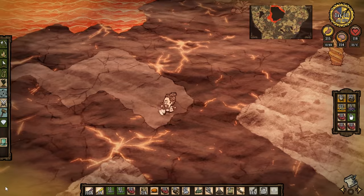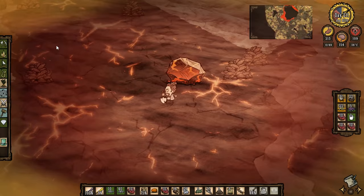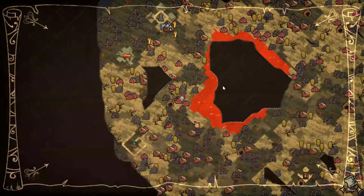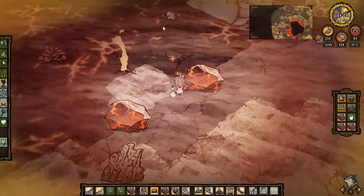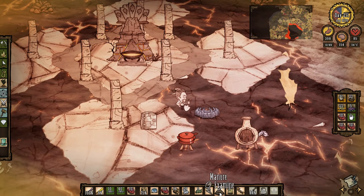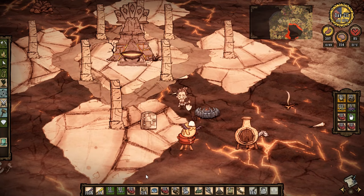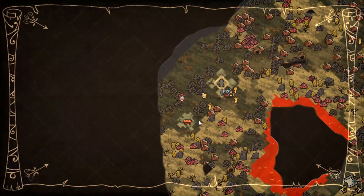Stay away from the magma — it's too hot. Stay away from the elephant cactus. Baking like a souffle, taking damage because I'm at 36 degrees. 35 and above you start taking damage. Get away from the magma — 37 degrees, taking damage. Where's the base? Here's the base. Get up here, swap out thermal stone quick — that'll start to cool me down. I could use the endothermic fire pit, but the stone's cooling me down enough. Let's have a quick look — there's some gold.